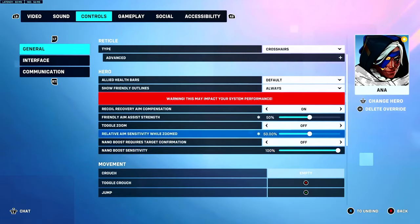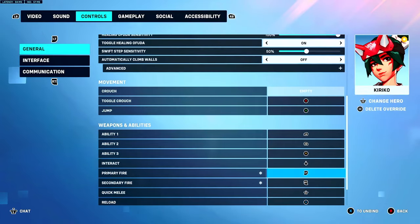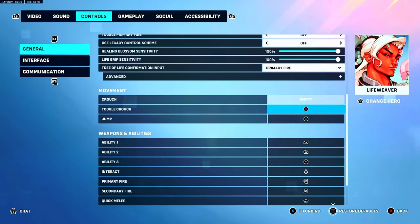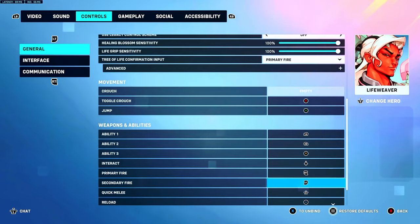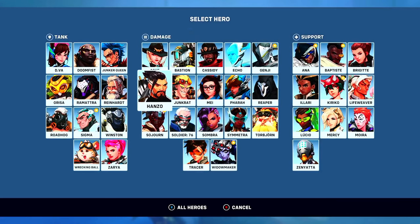For Ana, 50 friendly aim assist strength — max on console. You don't need anything above 50. I also use 50 scoped on Ana. For Kiriko, I swap my triggers too. You can swap triggers on Lifeweaver as well if you want — it feels kind of better. Other than that, that's all my settings.